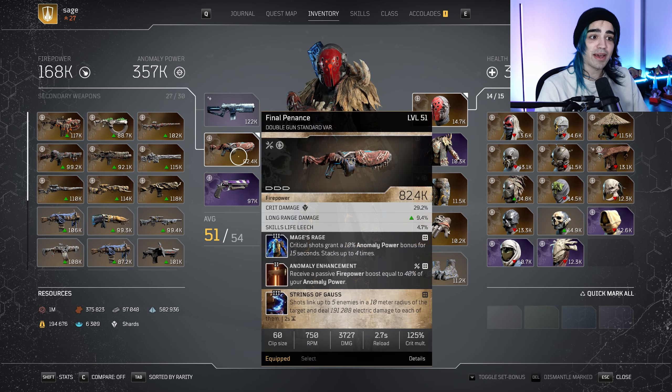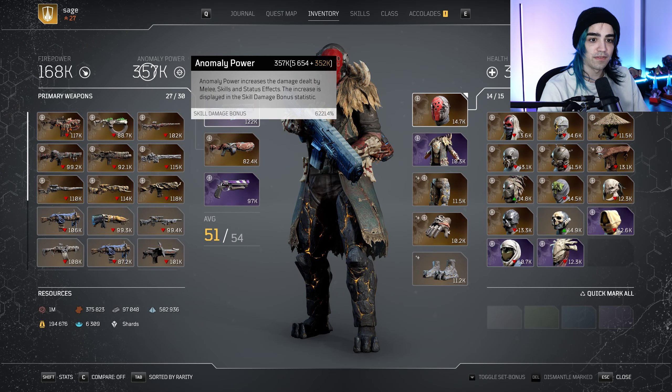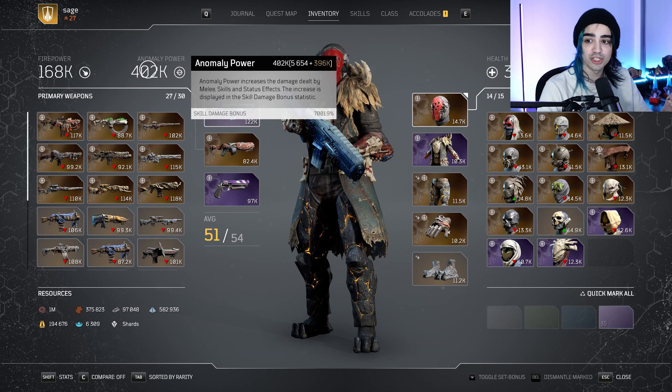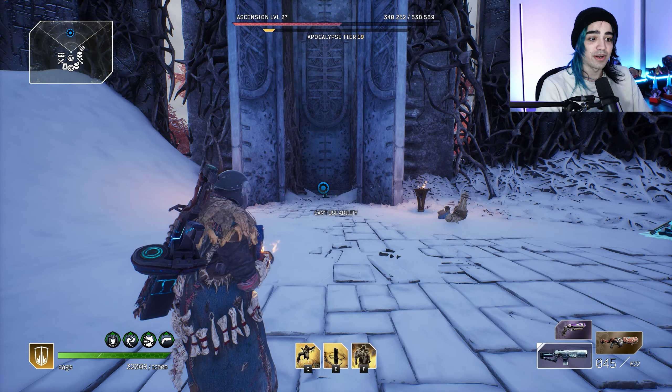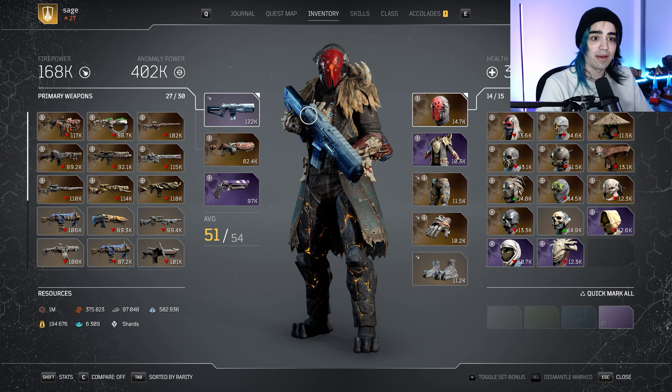Right now you can see my anomaly power is only 225,000 when equipping this gun, and my armor pierce is 50% — not amazing. Watch what happens when I switch guns: before I fire the bullet it jumps to 357,000, so I've already gained 150,000. Then I fire the bullet and reload — now I've gone from 200,000 anomaly power to 400,000 anomaly power. When I look at my stats, my armor pierce is 130%, my resistance pierce is 155%, and with the mod that increases anomaly power by 50% of resistance pierce, that is why my anomaly power gets so high. With all my other mods, it's going up to a million in actual play.